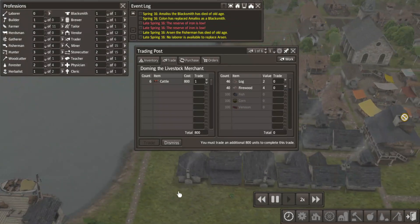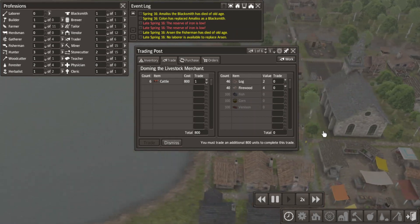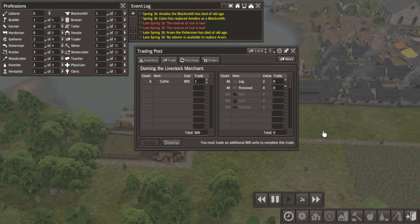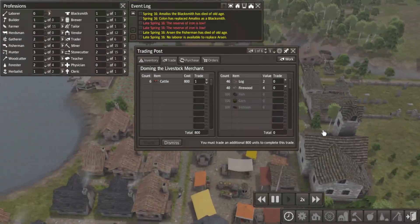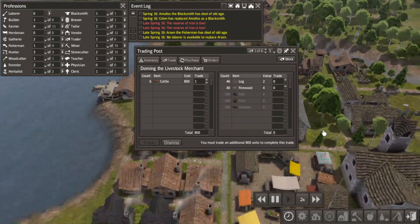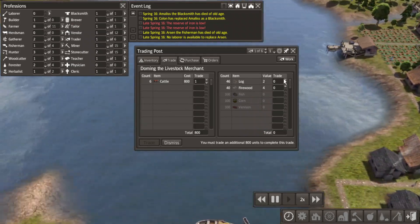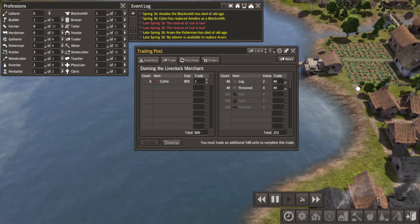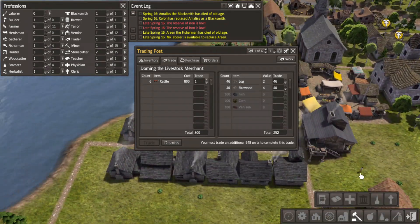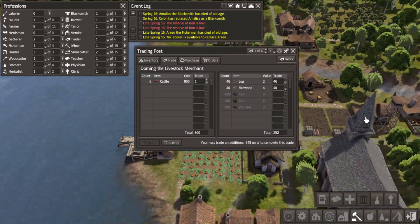If you can just hang out a wee bit longer, Mr. Trader Dude, I am trying to make it happen. Presumably cattle will grant us leather and meat. So I guess we're just gonna watch as the values tick up and hope we can get it where we need to go. In the meantime, if we try to build something right now that's going to take away from the logs.